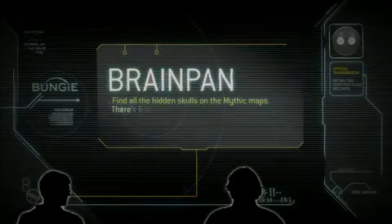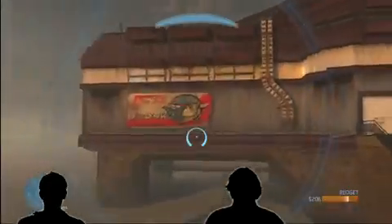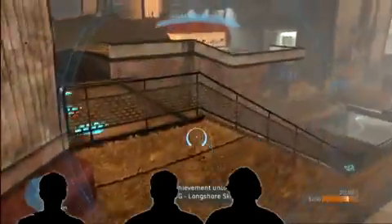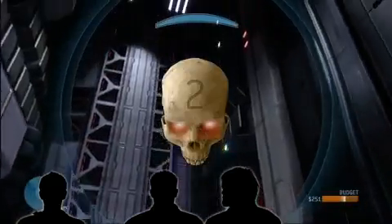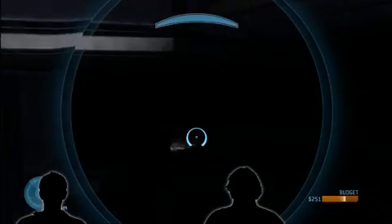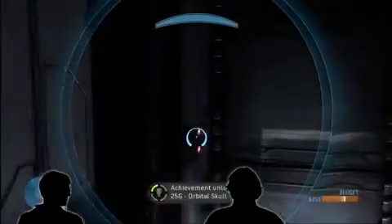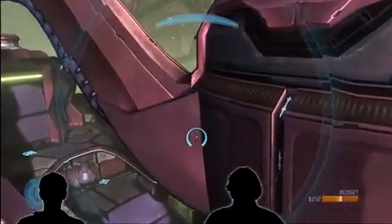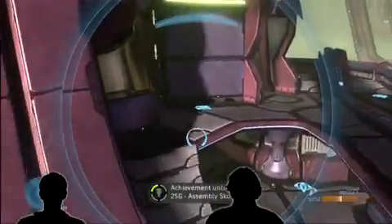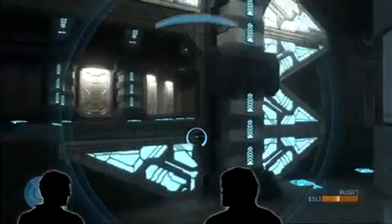Brain Pan — so this was another one we gave out with DLC. One skull is hidden on every map. You just have to go into Forge; make sure you're in Forge because they won't show up in other game modes. Some of the skull locations are in really cool spots — this one actually took me a while to find. We try to keep that stuff close to our chest so we don't want it to leak; we want the fans to find these things. This one's just mean — I placed it there on purpose to make Shishka angry, and it worked.